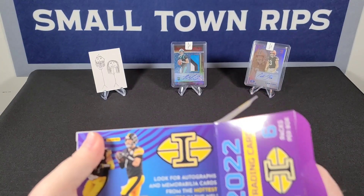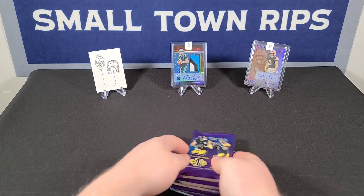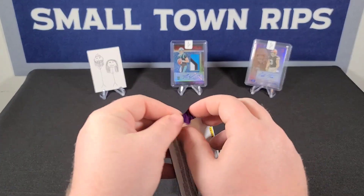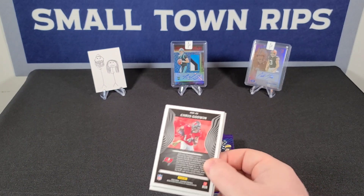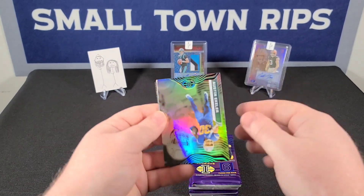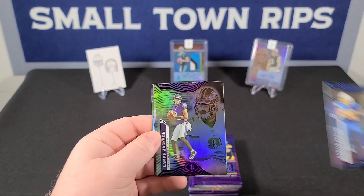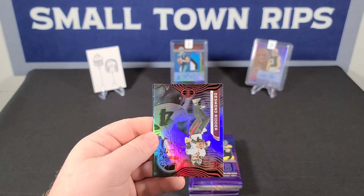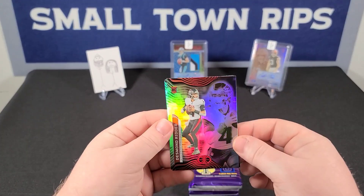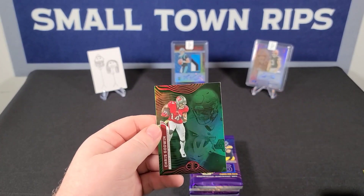No guaranteed autos in these. Six packs, 36 cards — let's see what we got. Let us know if you're going to pick up some Illusions, maybe you already did. We were okay on the hobby box, not super excited but not one of the worst ones. Austin Ekeler, CeeDee Lamb, Justin Jefferson, Desmond Ridder — nice rookie card — Ja'Marr Chase, and our green parallel is Chris Godwin.